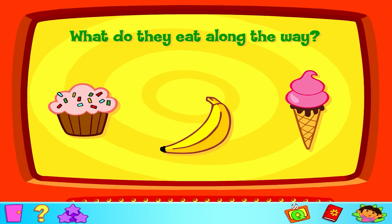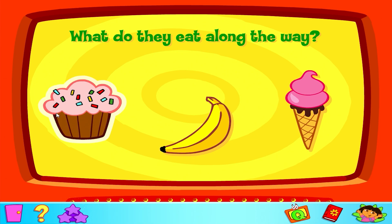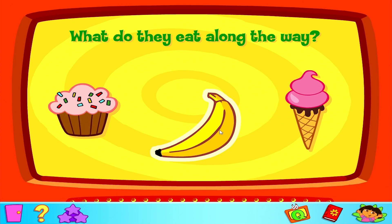Correct! Question 3: What do they eat along the way? Ice cream. Bananas. Cake. Sorry! Try again. That's it!